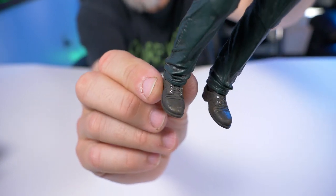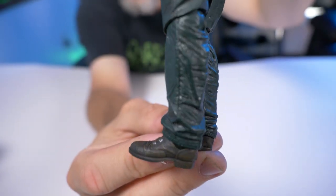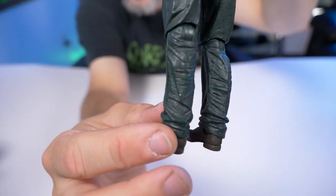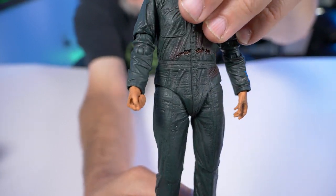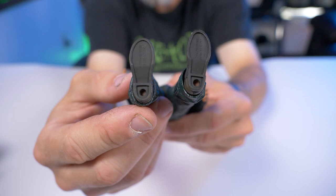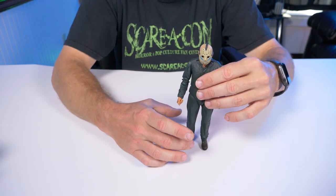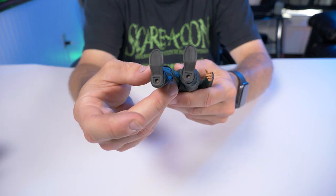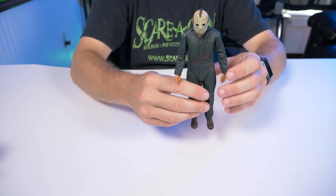The boots are actually really nicely molded — check these out. Even though it's hard molded plastic it looks like real cloth, like a real suit. Pretty cool. On the bottom of his feet we have peg holes, but I'm not having any problem standing him up at all, so I don't think anyone's actually going to need the stands. It's still nice that they include them.